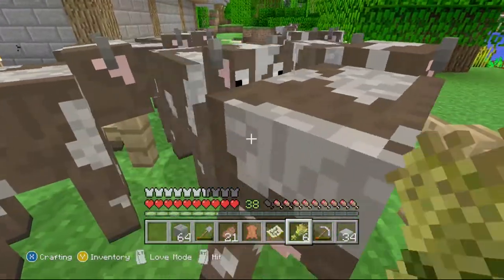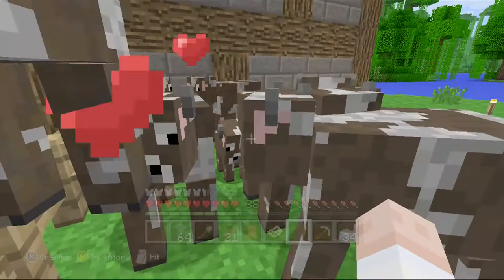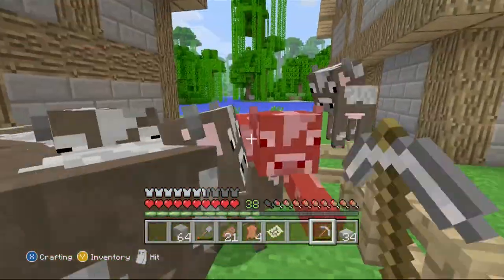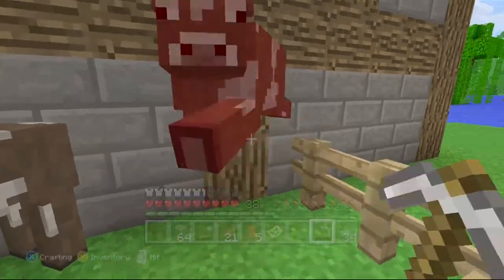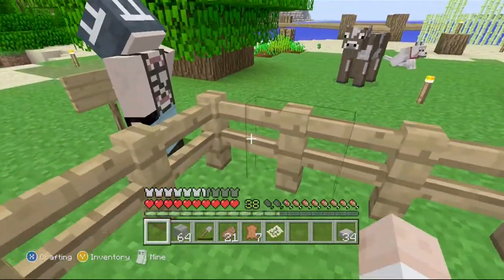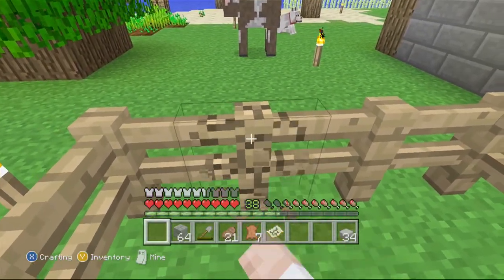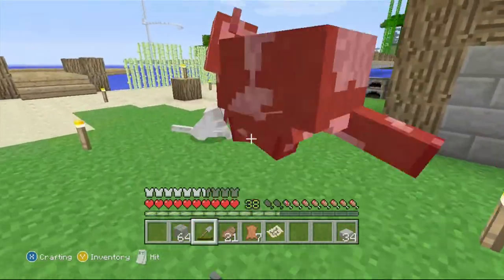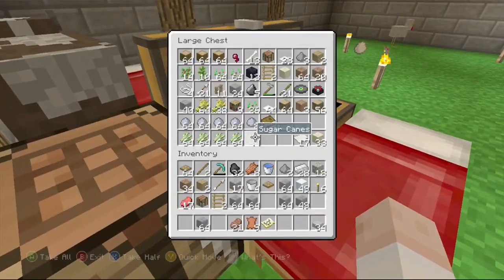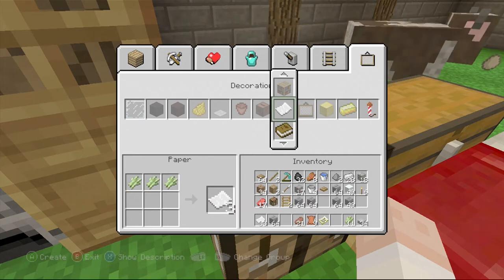Let's breed all the cows. Once they've bred, I'm going to kill all the adult cows and try not to kill the babies. Then I'm going to make all the leather and paper into bookcases. I got seven leather from that. Oh, there's another cow right there - we got nine leather total. That means we can make three bookcases from this. I don't have a fortune three pickaxe so I won't get more from that last cow. Let's make some of this right here.